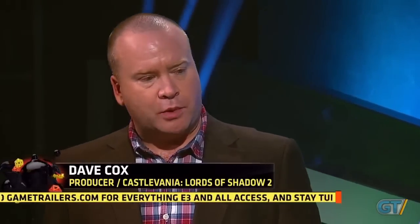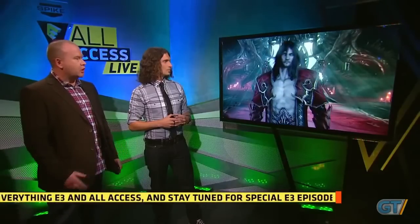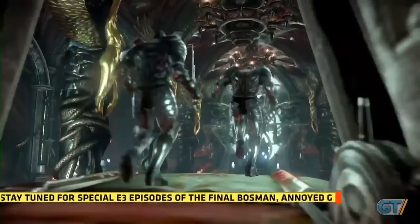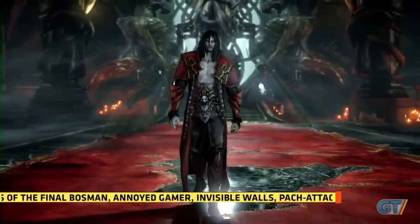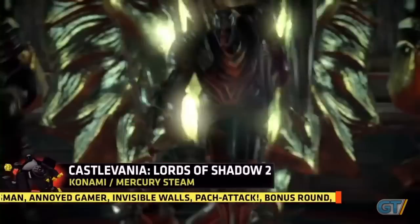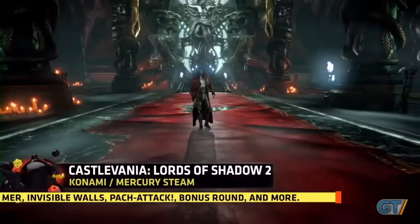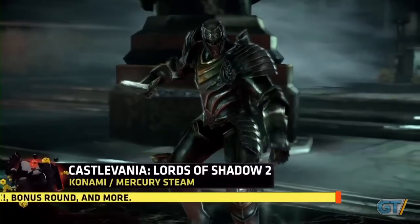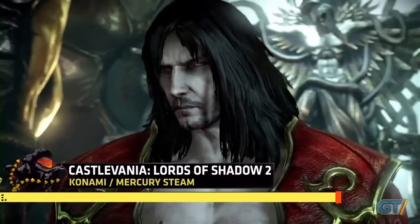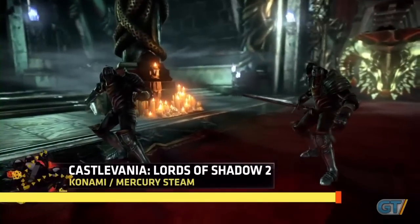Basically, this game is set in a modern setting, but we take the player back right to the beginning when Dracula is at the height of his powers. In the demo, you play Dracula with everything. We give you all the tools and toys that you'll find towards the end of the game, but we give them to you at the beginning to let you see how Dracula plays. His castle is under siege, his enemies come to attack him, and it's up to you to repel them.